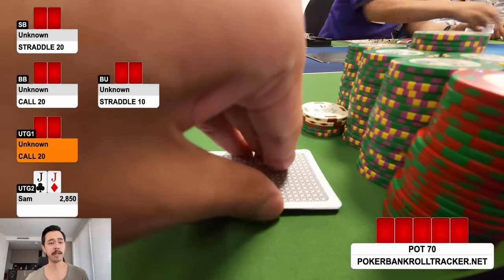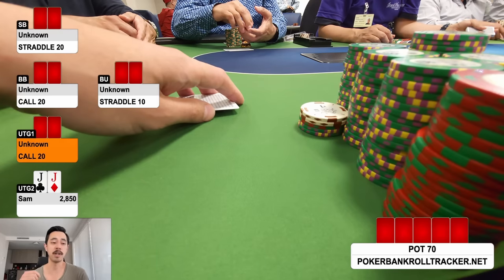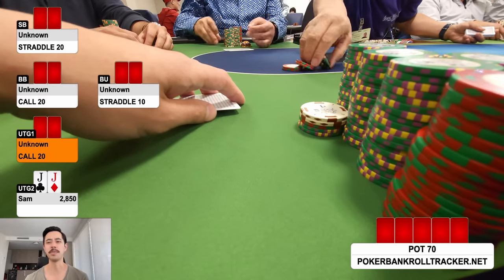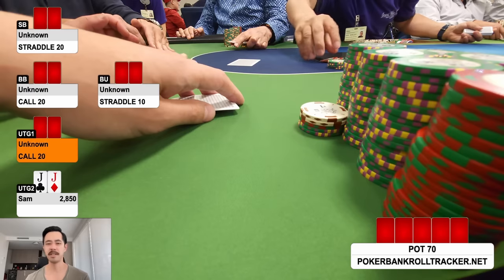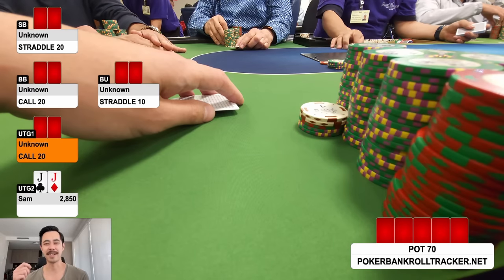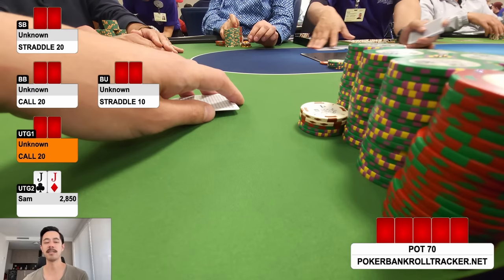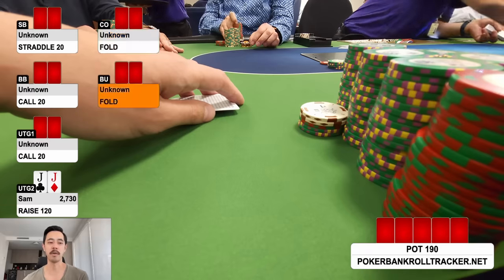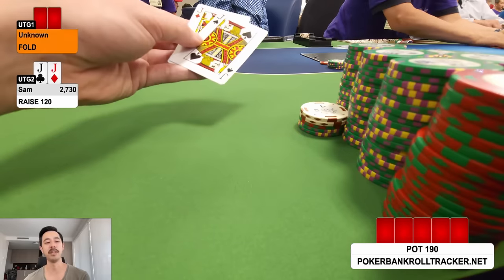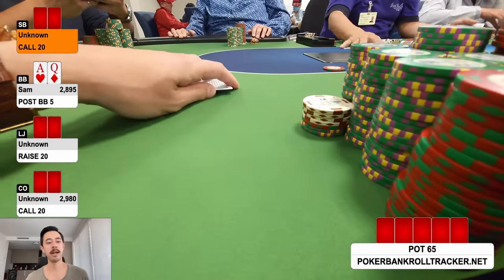This hand is interesting. A fun player blind-raises to 20, big blind — who plays 5/10 and is a very tough player — just calls, which is alarming. Under the gun also calls. I've got pocket jacks, so despite alarm bells I squeeze to 120. Folds around, big blind folds, under the gun gets out. Still pick up 70 dollars — amazing.